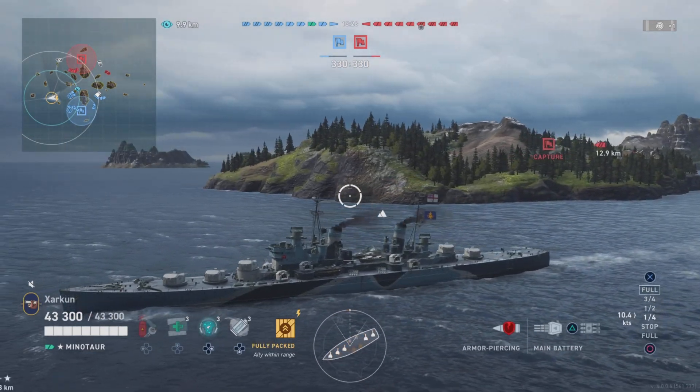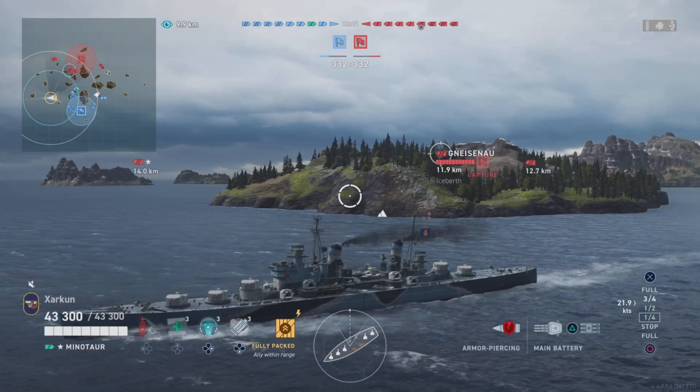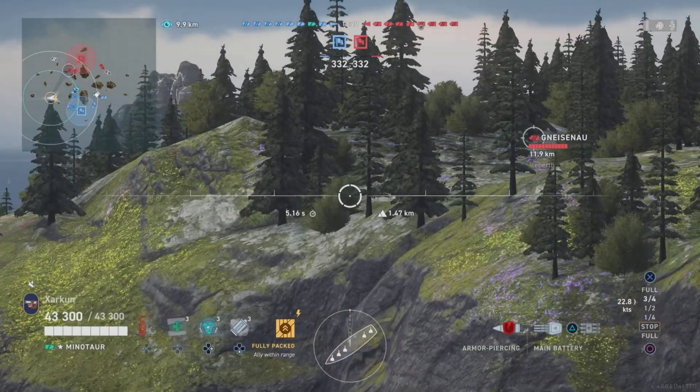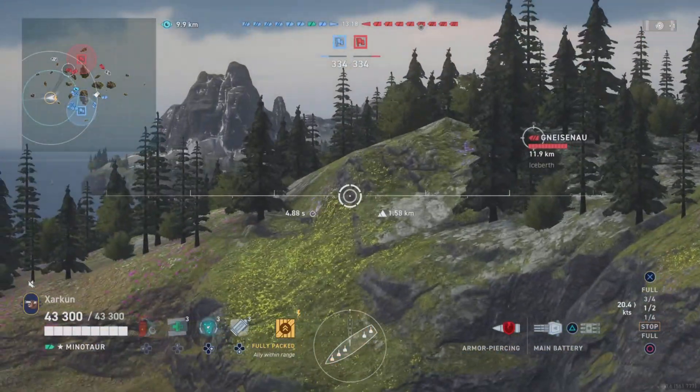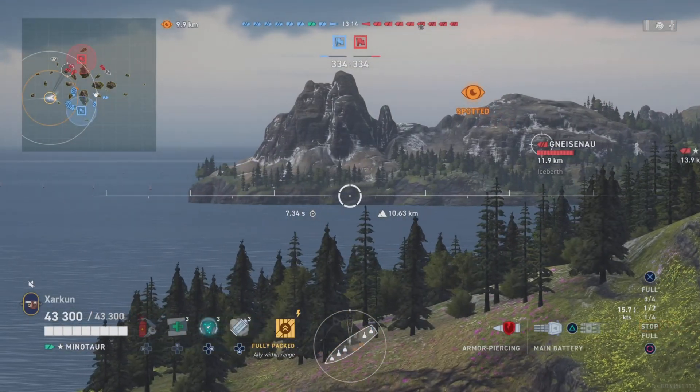He just disappeared behind that island — let's see if we can reacquire vision. It is a Gneisenau, the tier 6 German battleship. And this is not the only Gneisenau in this game. There are two of them.